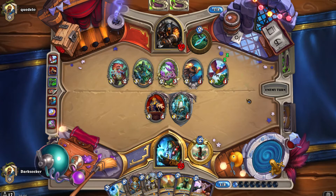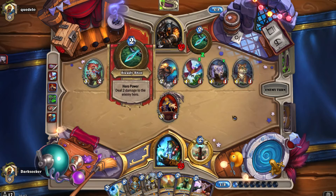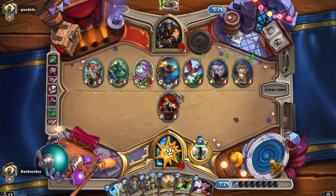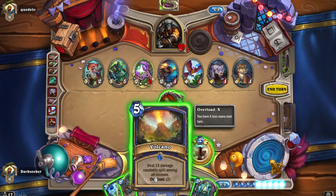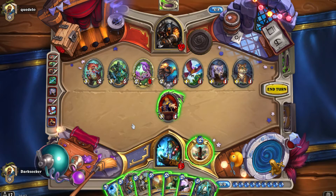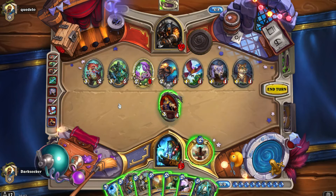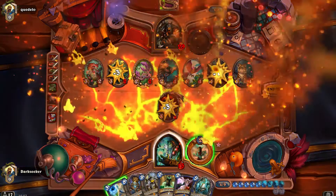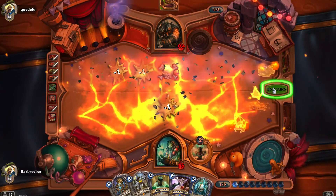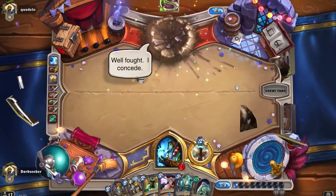We're at 25. There is a taunt blocking two damage — that's good. He's going ultra wide on the board, and on that note, I think it's probably game over for him now. Volcano in this situation is so good. He has 13 health on his side and Volcano deals 15. To guarantee a board clear I'd have to trade first into something. Just to be safe we want to kill that 5 health. I clearly didn't learn my lesson — I should have drawn first. But it wouldn't have changed a thing. Take down the Hunter — nice.